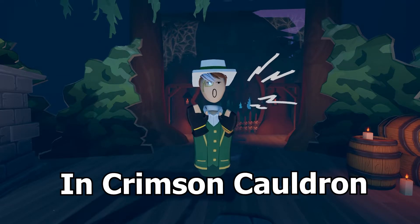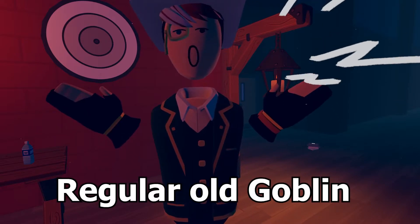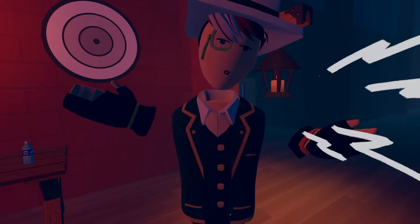Today I'm going to be explaining every mob in Crimson Cauldron. First one we're going to be covering is the regular old goblin. The goblin has really low health and they're really slow, so they're insanely easy to avoid and really easy to kill.